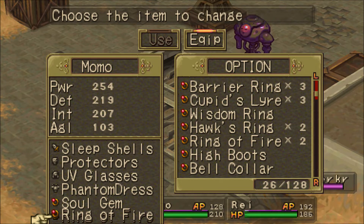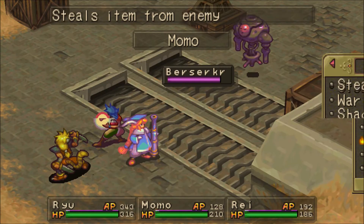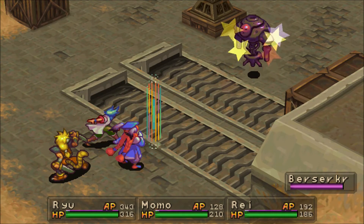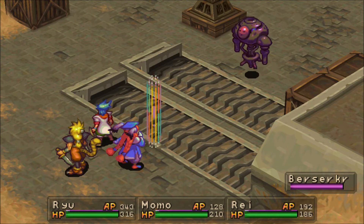If you need more Rings of Fire, the initial one is found in Mount Zublo, and if you want or need more, get those from the Fairy Village — you will have to copy them. That is my recommendation for the gear setup. With Momo, we're also going to steal on the first turn. I'm not sure if it'll be successful, but we'll give it a shot. Pilfer — got the gloves. Okay, good deal.